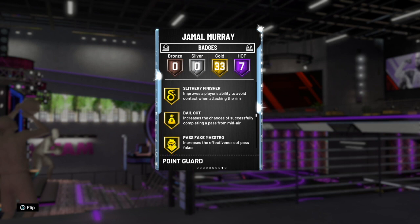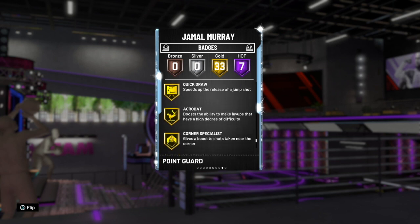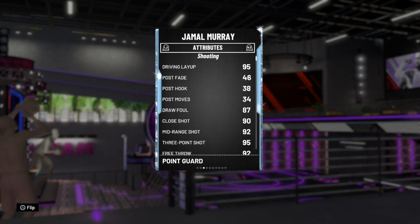Gold badges include dimer, clamps. He's got bailout, which is actually not the worst badge to have. Stop and go, which is good. Tight handles. He has got quick draw, acrobat, corner specialist, tireless shooter, floor general, and volume shooter. So pretty good badges overall.